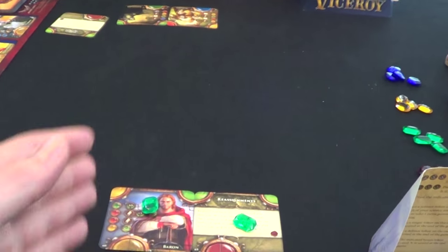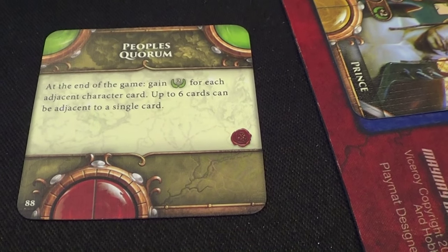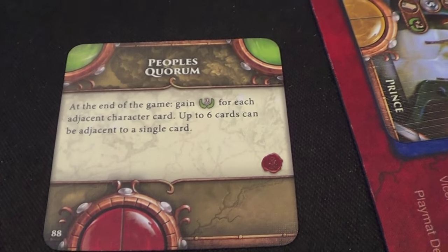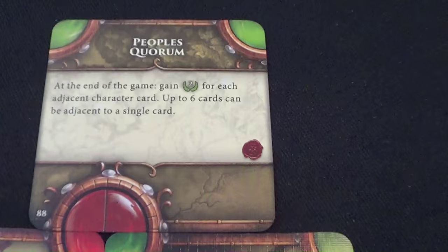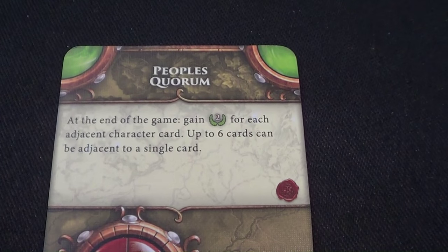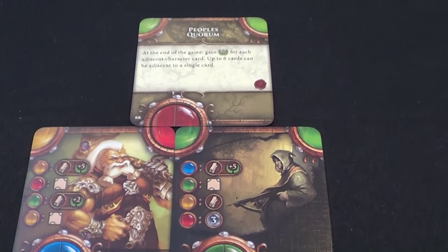I'm playing the baron as a law card — no payment needed, but I still get the benefit of another infinite green. Now I have two stones I can use to pay for cards from my hand into my pyramid, but you can only use one per turn. We have three rounds each turn to play cards in our pyramid.